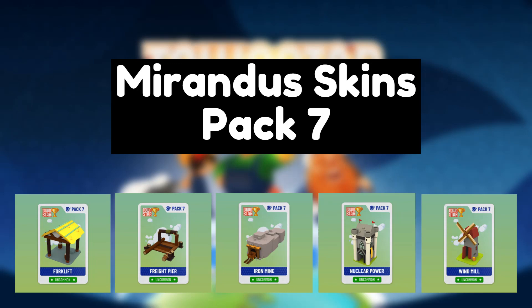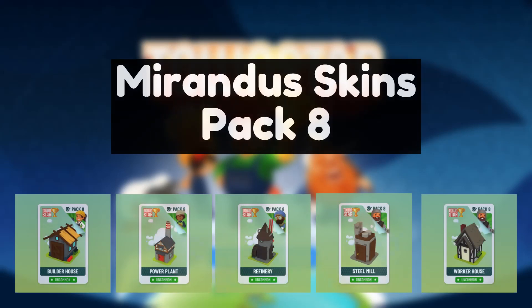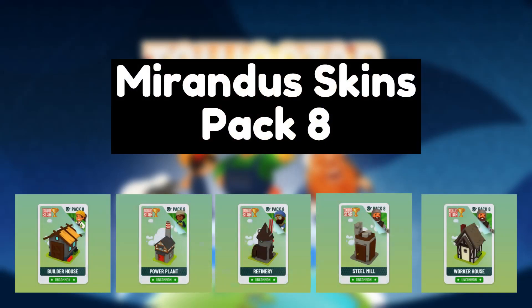Fourth, the bonus from the Mirandus skins will stack and work alongside effect cards, such as the Craft Time Reduction bonus from the Gusty Winds NFT and the Greasy Wheels NFT.